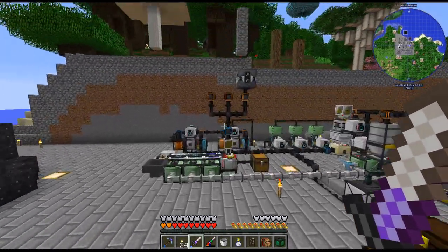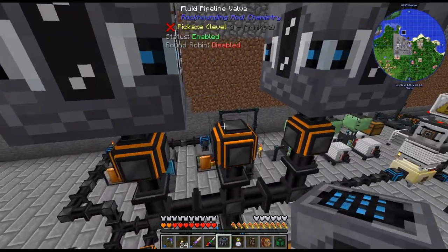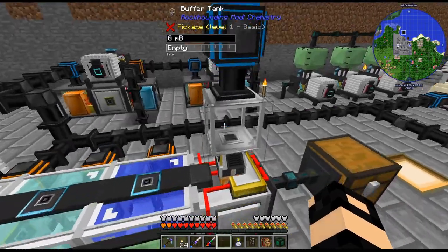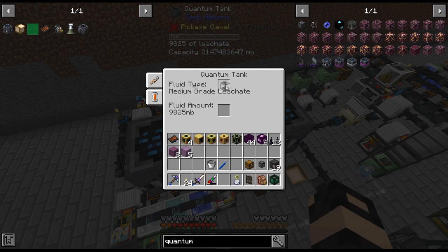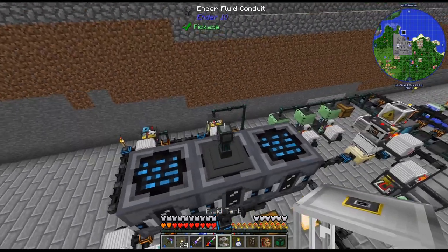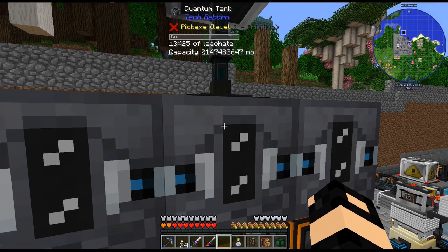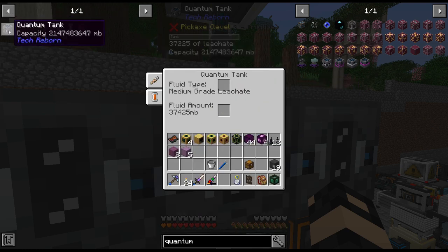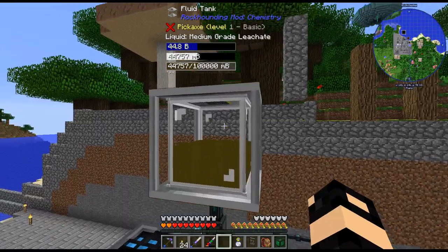I've set the filters - that should have emptied that out. I don't think that'll work - this is the old fluid tank, I just need to empty that out. These do feel kind of cheap for almost unlimited fluid storage, but maybe that's intended. We'll just leave that.